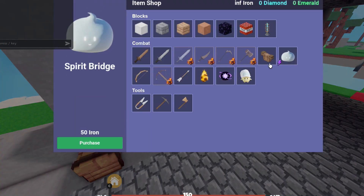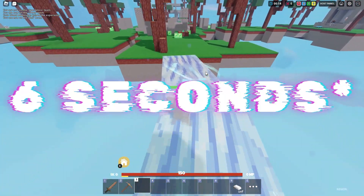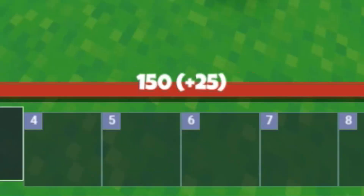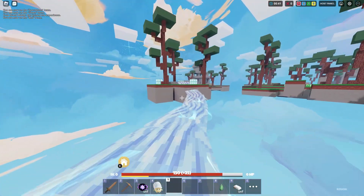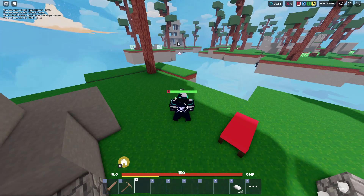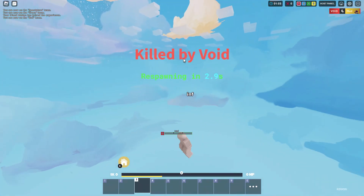It looks pretty nice. In the shop, you can buy a spirit bridge for 50 iron. You can only hold one at a time. When you throw the bridge out, it will stay up for 10 seconds. And when you go on the bridge, you run super fast for a short period of time. When the bridge is gone, you also get a 25 HP shield. I can throw it all the way at Yellow's Base right over there and just walk there just like that. That is super broken — it does despawn, so you have to be quick.